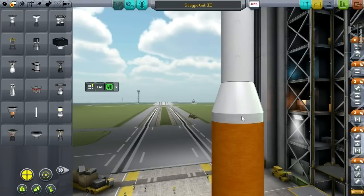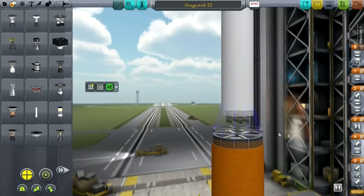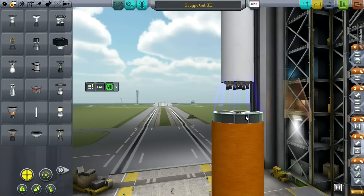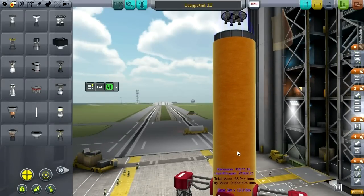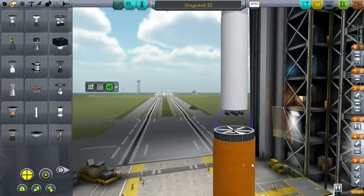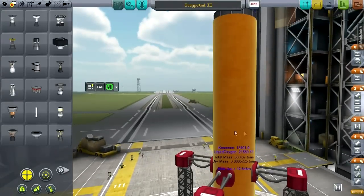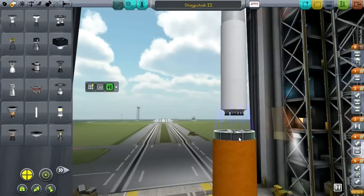So now we have a more suitable rocket. One tip that Nathan Kell gave me: if you hold down Shift and resize things, it speeds up. So if I hold Shift it goes faster - that's an interesting note. Especially with the width of the tanks, it takes a lot of mouse wiggling to get it right, so that's a helpful tip.